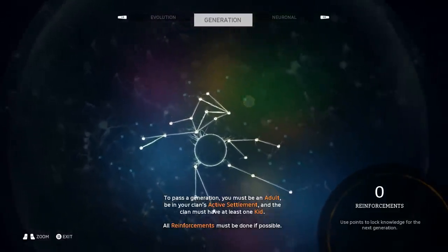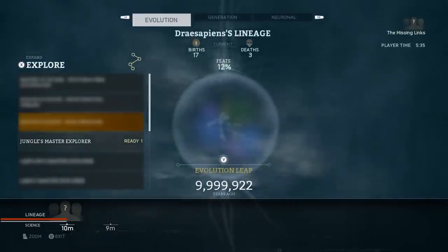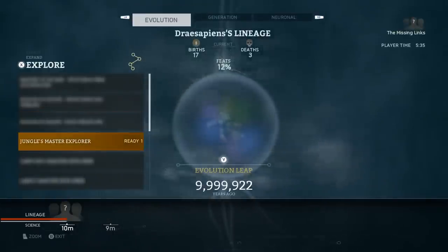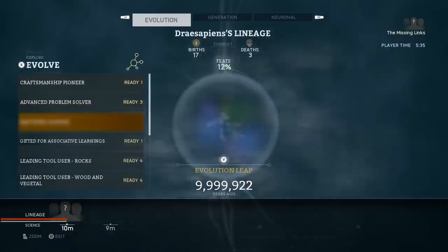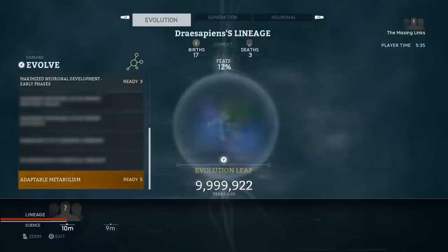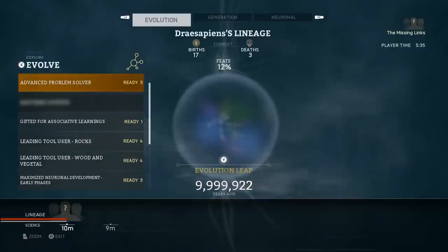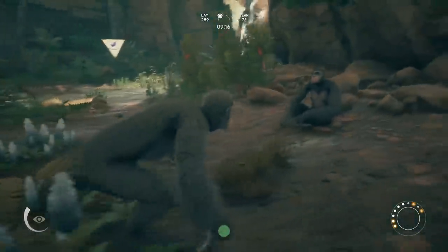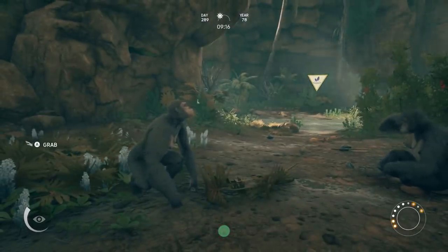I think we'll wait until we get the majority of these dots done, and then we might evolve to the next generation. Because it looks like we can now, considering we've done some of these. We can actually do Expand ones, and then Evolve ones — as you can see, I've done a lot of them. So yeah, if you guys know anything more about this Evolve thing, when I should evolve, let me know in the comments, because a lot of your tips have been helping me out a lot. Like I said, we're going to wrap up this one here, guys. I hope you guys enjoyed this episode of Ancestors. Thank you so much for watching and liking, and I'll see you in the next one.